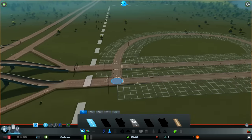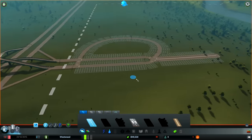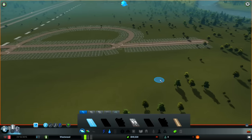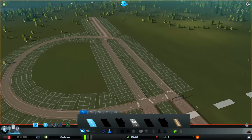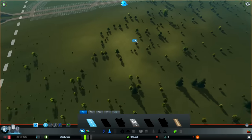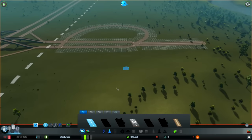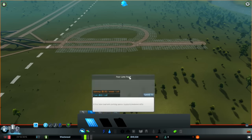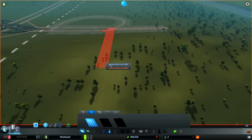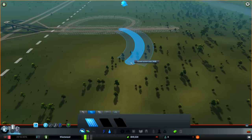There we go. Just a quick turnaround in case anybody gets confused. That's going to be industrial. So that means residential's got to go this way. Let's make it a bigger one. Yeah, there you go. Nice big road coming out here.